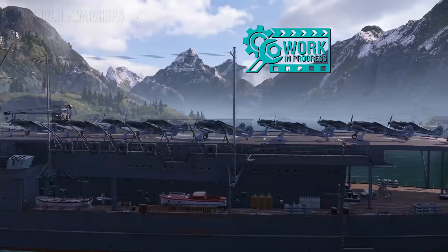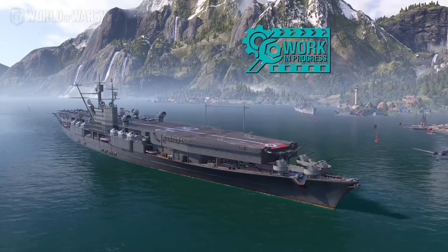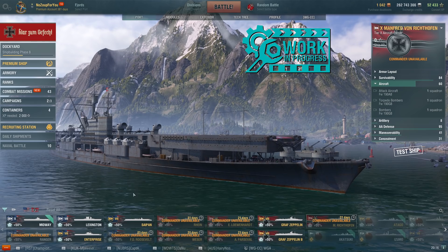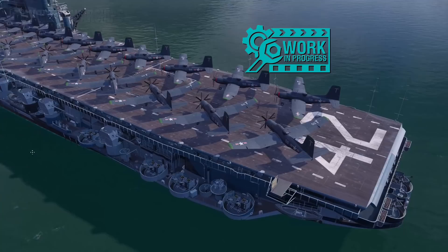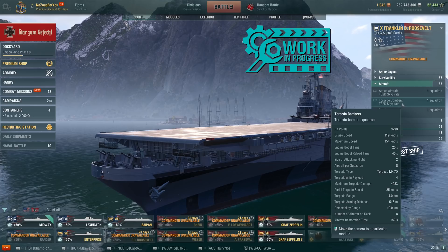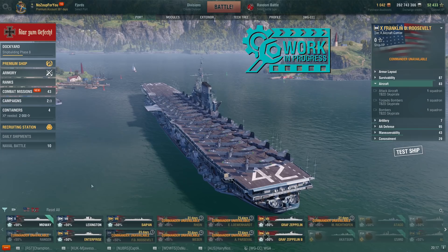Manfred von Richthofen — finally shot down by a Canadian, though that is actually under dispute. It might have been a Canadian that shot him down, or it might have been a lucky shot from the ground. Either way, your Tier 10 German aircraft carrier is the Manfred von Richthofen. Now, that's not the only Tier 10 aircraft carrier coming our way — we've also got an American premium aircraft carrier, the Roosevelt, the FDR. This one came out at the very end of the war, didn't quite make it to World War II, came out just after — kind of like the Saipan. It's going to be another Tier 10. Here it is; it's a beautiful CV. But outside of that, can't tell you much about it.